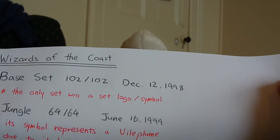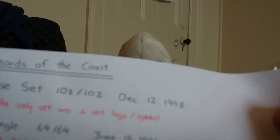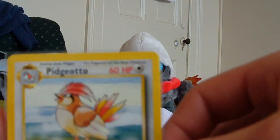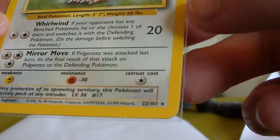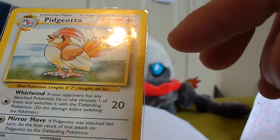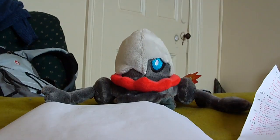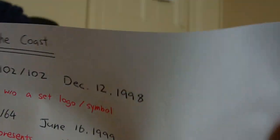The first Wizards of the Coast set is Base Set. There are 102 cards out of 102 and it was released on December 12th, 1998. This is the only set without a set logo or symbol. Here's a Base Set Pidgeotto — it's a rare card. You can see the set number shows 102 cards, and there's no set symbol here at all, unlike all the other sets. Base Set is one of the old school sets that everybody loves collecting.